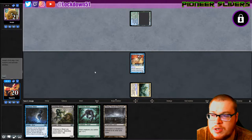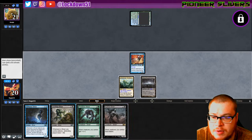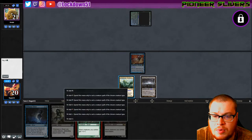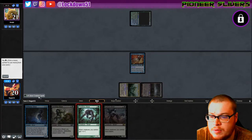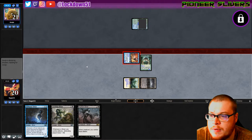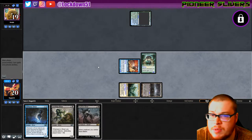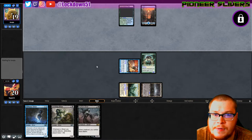They probably don't have a ton of removal if those are their colors. So let's go Predatory. We'll apply some pressure until we see some removal, or some colors that would inform us of some decent removal. Right now I'm not too worried about Simic.